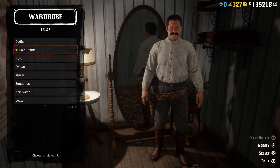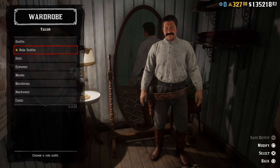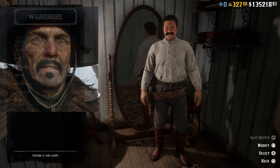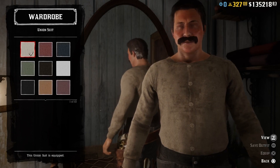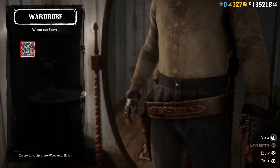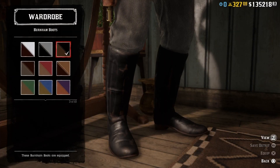Now it's time to recreate everyone's favorite De Lobo gang member — I'm of course talking about Flaco Hernandez. We're going to do his winter outfit. We are going to need a gray union suit, then we can add woodland gloves and a pair of black Burnham boots.